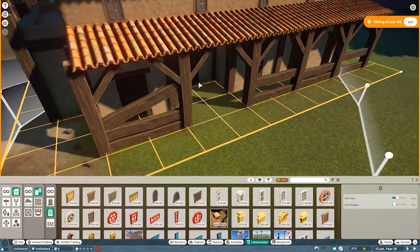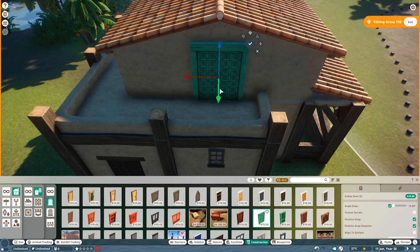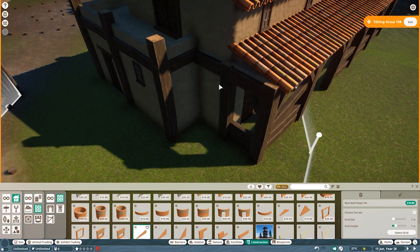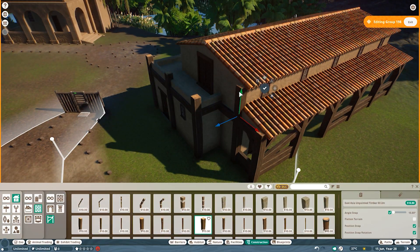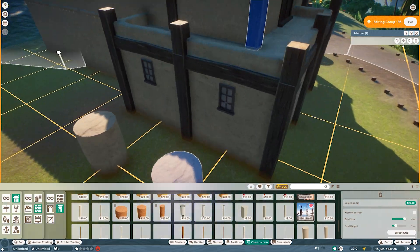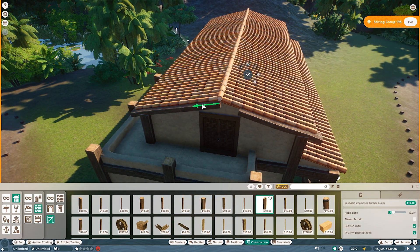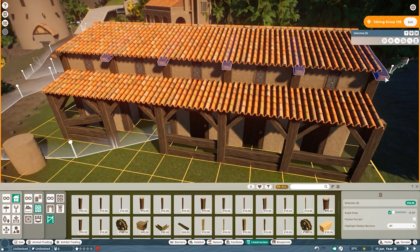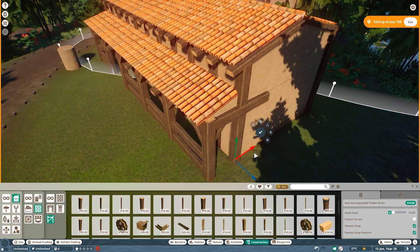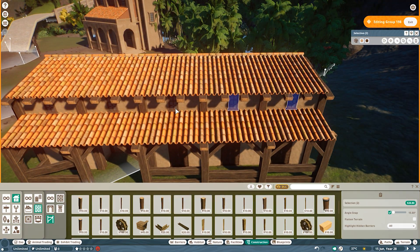The plantation owner would obviously not want his slaves very close to him, though in this plantation they are somewhat close, mostly because the plateau is quite narrow. I wanted all the buildings related to the plantation close to each other. I did not build the important building for processing sugar — the cooking or baking of extracted sugar resources — which from what I know was the most dangerous part of sugar cane plantations. There wasn't enough space for it.